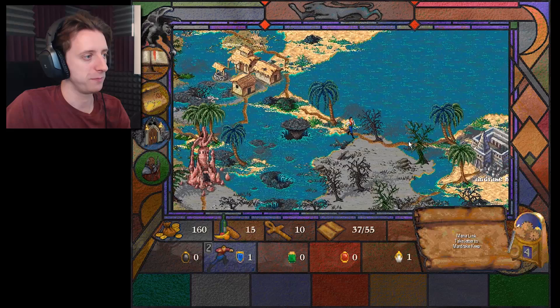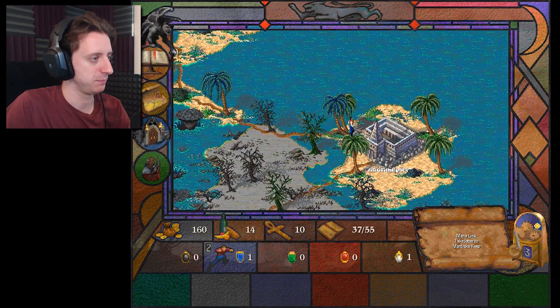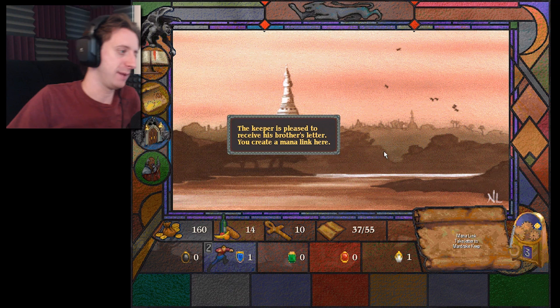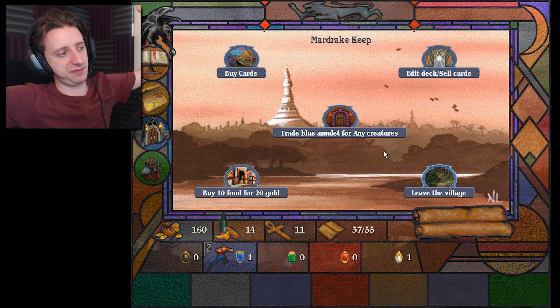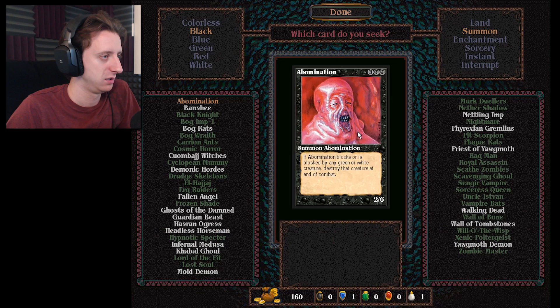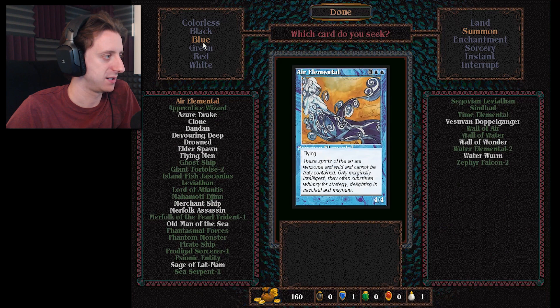I think I just follow the road — you actually do move faster on roads, so it's better to do that. Hey, the keeper's pleased to receive his brother's letter. You create a mana link — plus one life. Trade blue amulets for any creatures. I have one blue amulet — what's that worth to you?